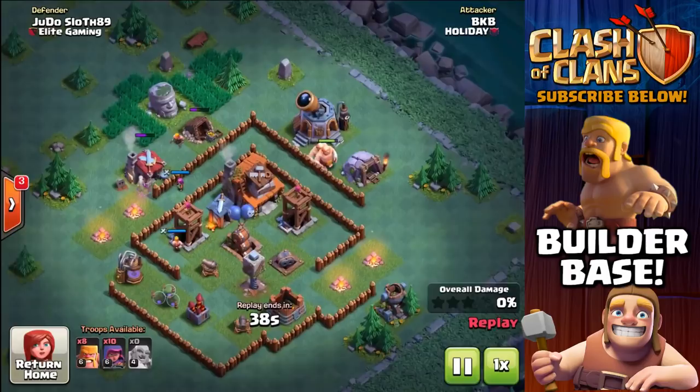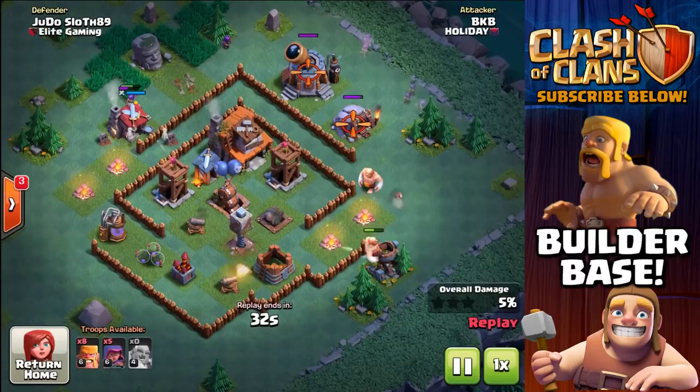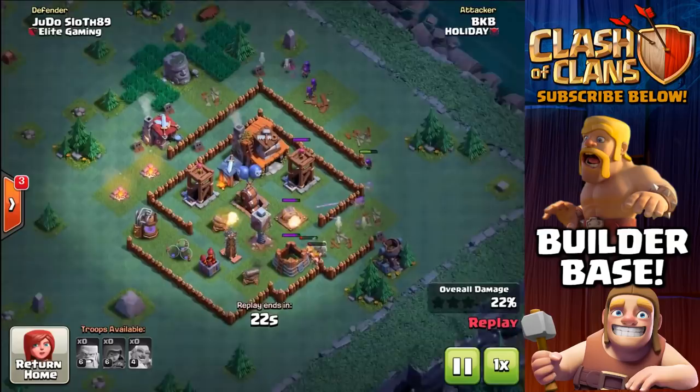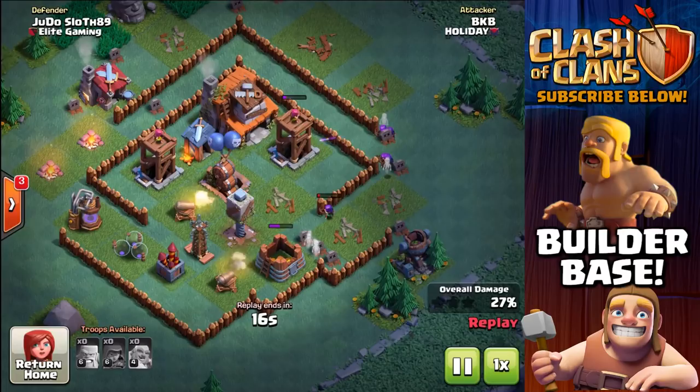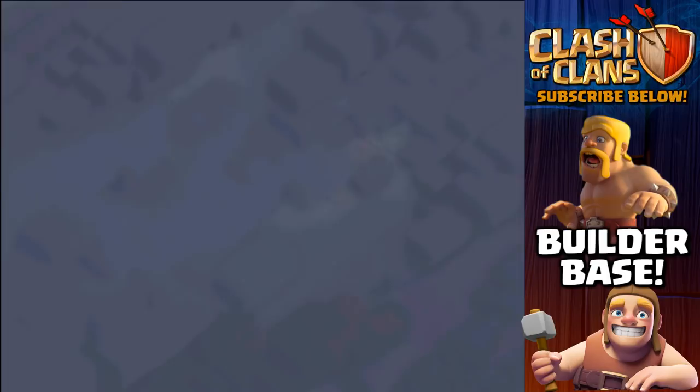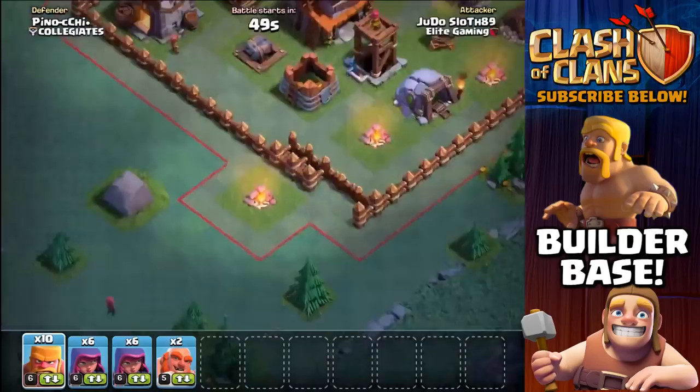86% — we get the victory again, and our opponent only scores 35%. Let's check out how he attacked: he falls straight into the trap. You can see he brings the giants in at the top and they get flung all the way around the base because of the push trap, then straight into the spring trap — completely losing both giants. The barbarians don't get anywhere, and even if they get through those defenses the crusher is there to finish them off. The archers do actually get onto the Builder Hall but don't get very far. A great victory — let's move on.